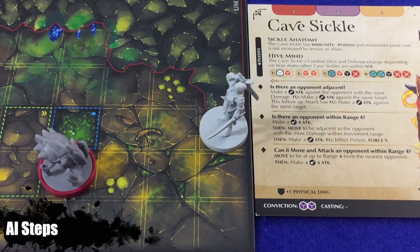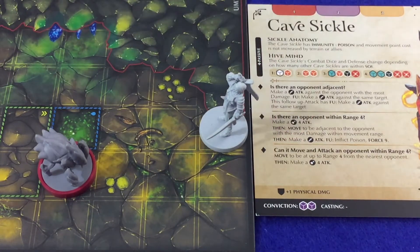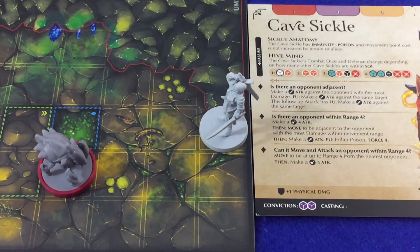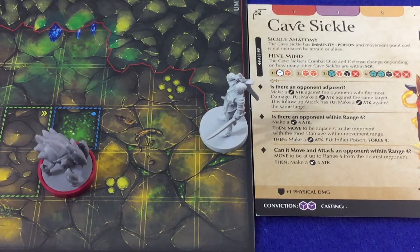So we've mentioned AI steps several times — let's talk about them in more detail. During an intelligent combatant's activation phase, they will go through their AI steps which contain all of their possible abilities and actions. They are always resolved from top to bottom. Players check to see if the first bolded condition is true. In the case of the cave sickle: is there an opponent adjacent? As you can see here, the opponent is not adjacent to the cave sickle, so players will continue to the next bolded statement — is there an opponent within range four?